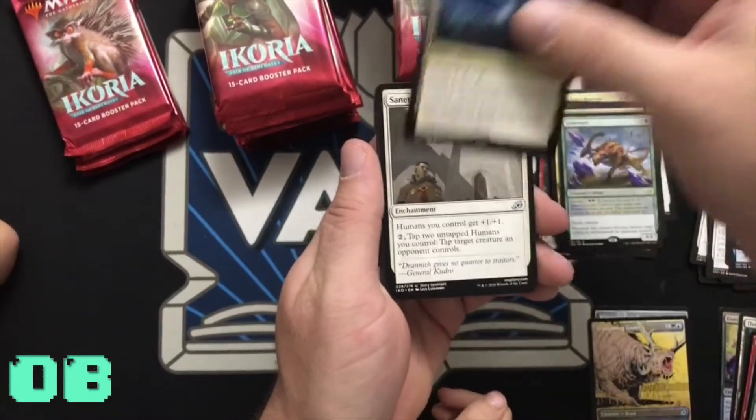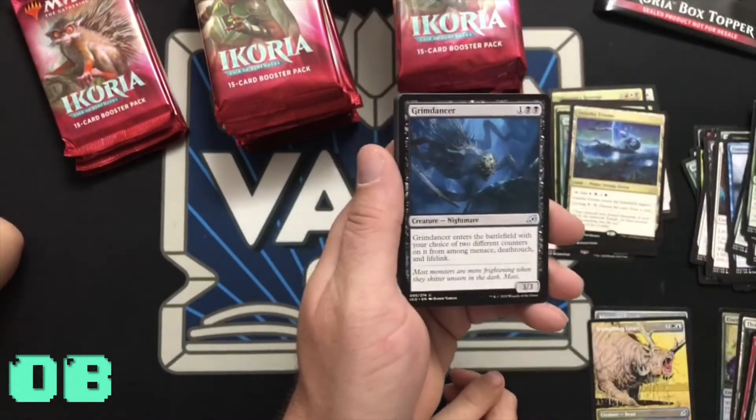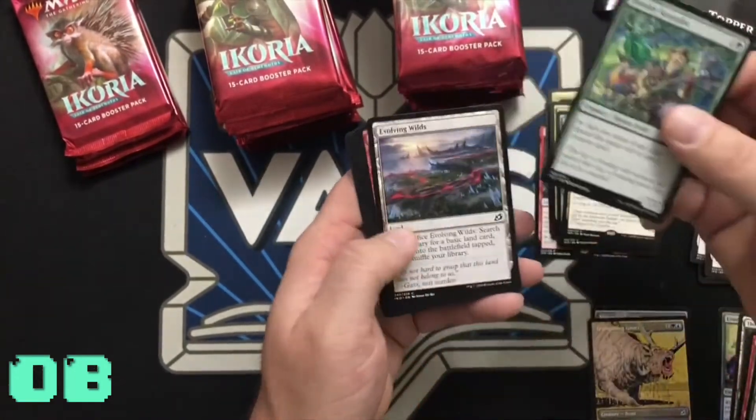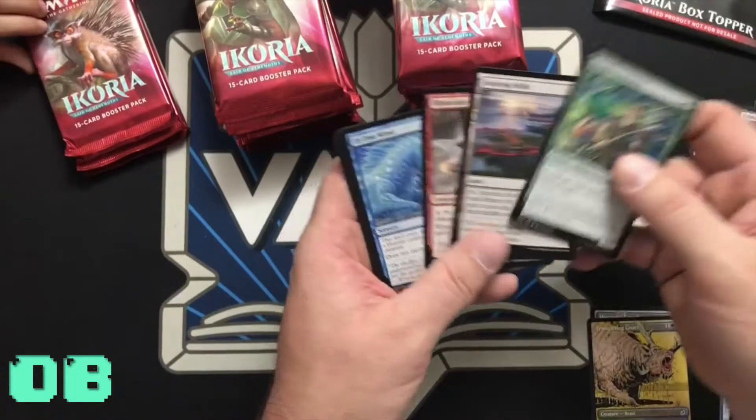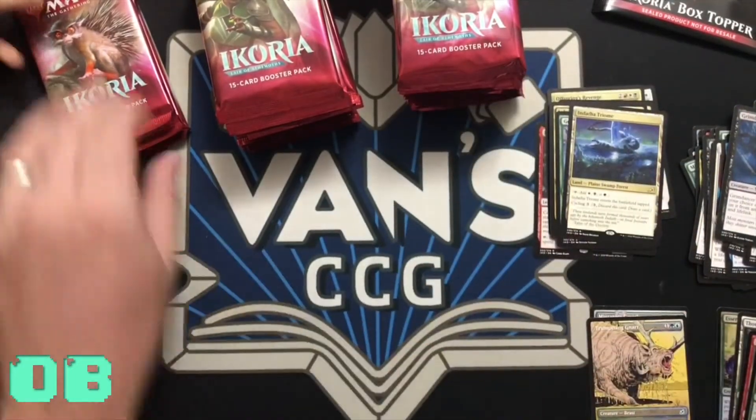Three-colored land — white, black, and green. That's great. I like the three-colored lands — they do come in tapped but they're still great. I like the idea that you can have three colors in one land. Oh, Evolving Wilds — Joey Moss's favorite card, it's wonderful.